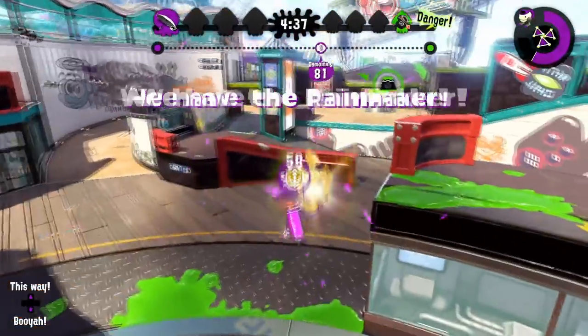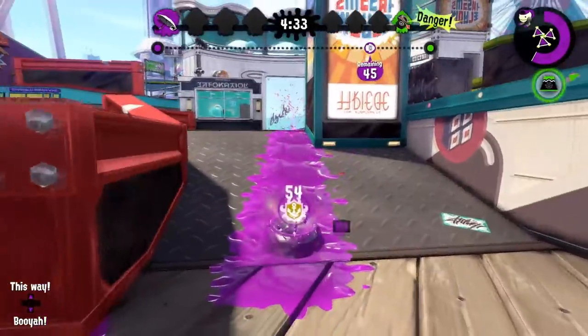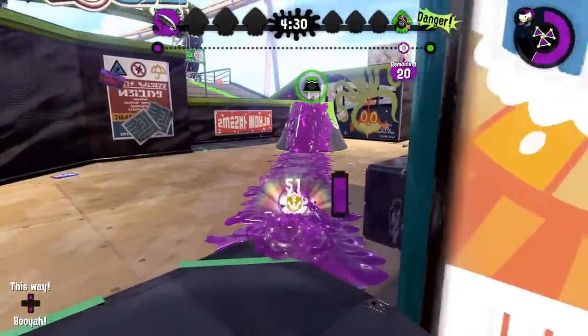Wahoo Rainmaker has a fast path through mid, and the left side is a lot safer. Realistically, pick each one depending on what situation you're in and where the defenders are positioned.